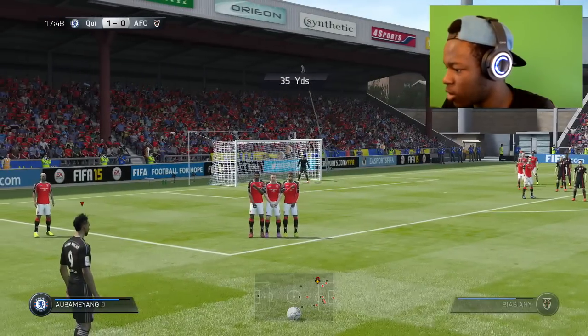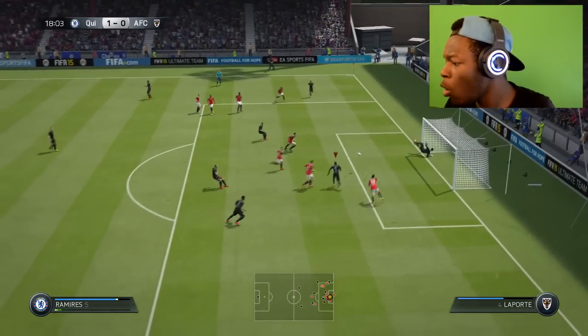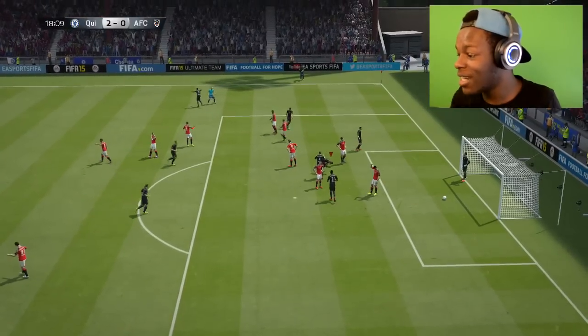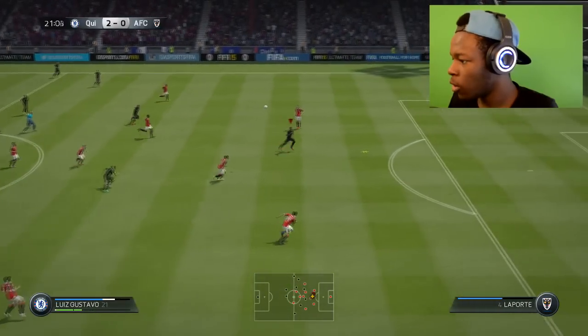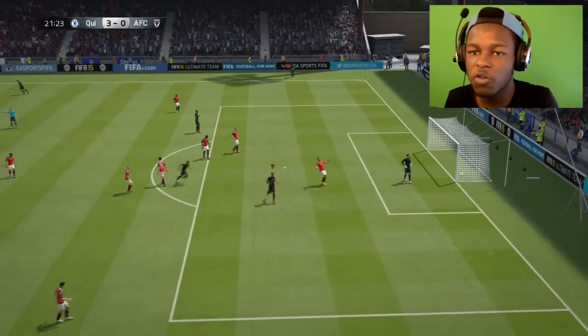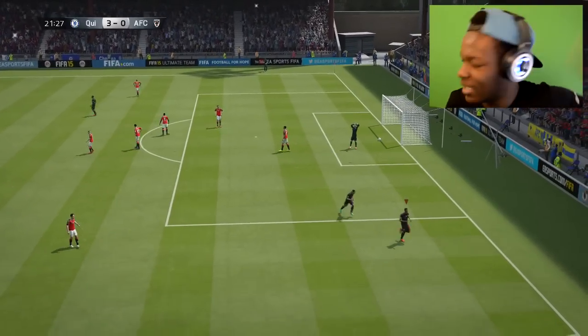Aubameyang with a free kick — let's try to get it over the wall. Oh my god, off the post and headed in by Ramirez! I don't even care — Aubameyang's free kick was insane and what a finish on the rebound. Gustavo's putting it in as well — all my players are scoring! My strike force isn't even getting a chance because every other player just wants to score.